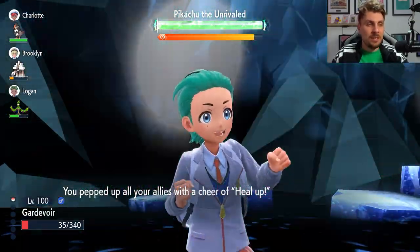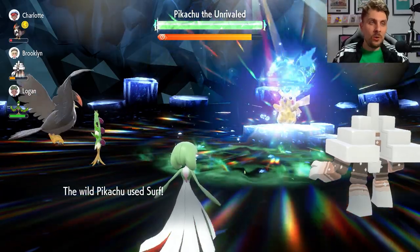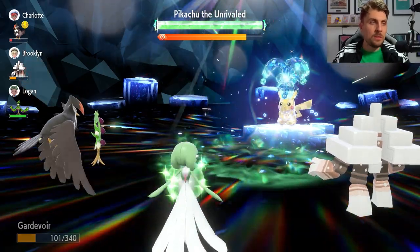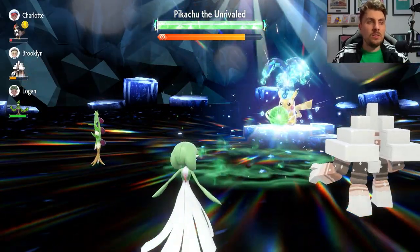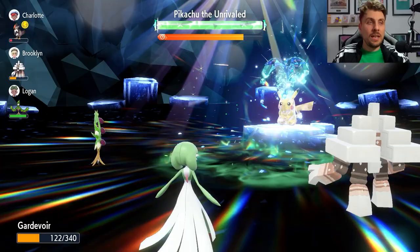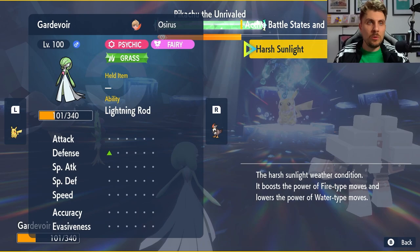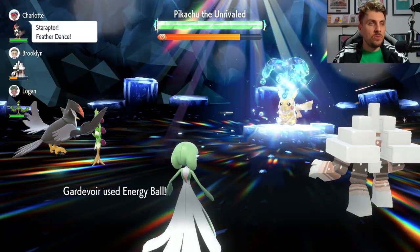We can use a Heal Cheer to get a bit of health back, putting us in a great position. The main aim of the game now is to Terastalize as soon as possible. With those defense boosts, Pikachu without its Light Ball isn't really doing any damage at all. Keep an eye on Sunny Day for when it runs out so you can set it up again. If you're in a healthy position, slot in some Calm Minds. You can monitor the remaining Sunny Day turns by clicking into that screen.